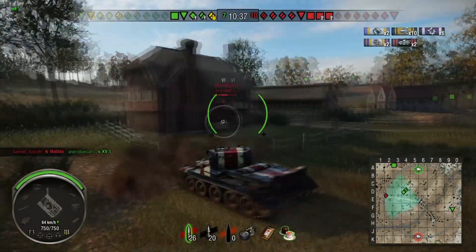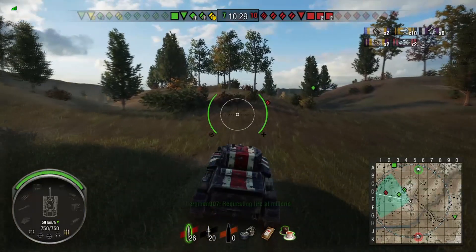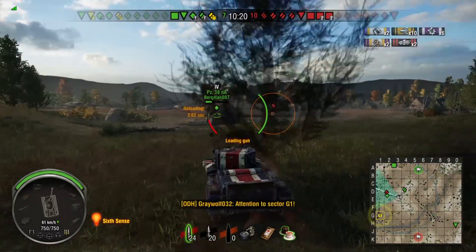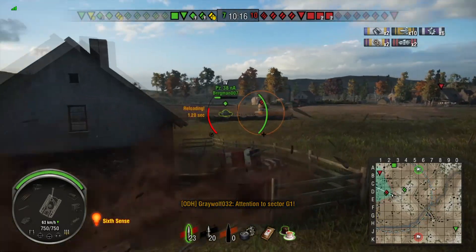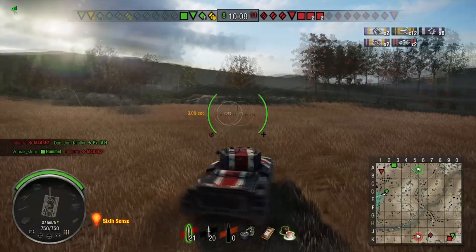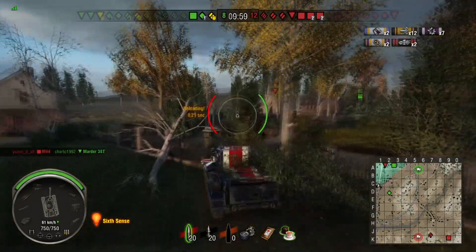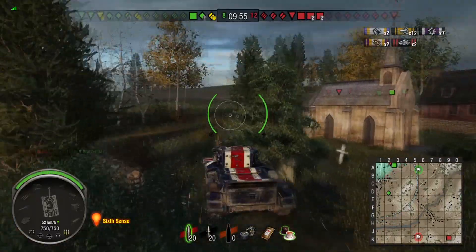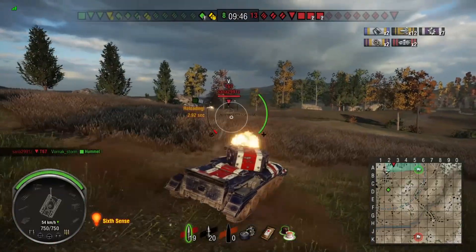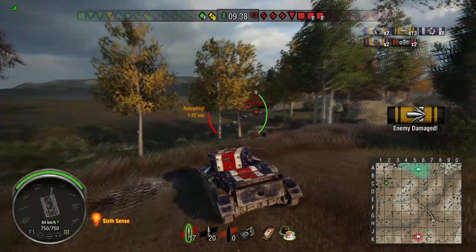He'll likely post up around the F3/E3 area but he has the mobility to come up behind the Sherman Jumbo and take him out. The Panzer 38 nA is doing his best, but one downside of the Cromwell Knight is it cannot fit a vertical stabilizer, making on-the-move accuracy quite poor — though once you close the distance, dispersion matters less. The Jumbo gets taken out. Sidious then takes speculative shots on the move at the T67, trying to save his friendly artillery, but the T67's rate of fire is too good and it destroys the Hummel.